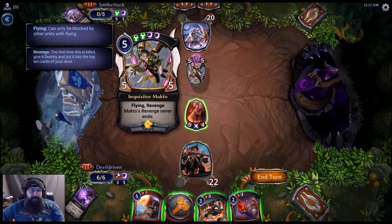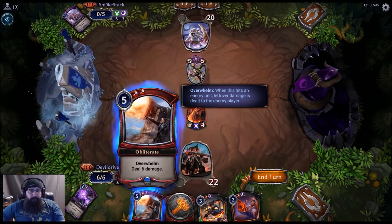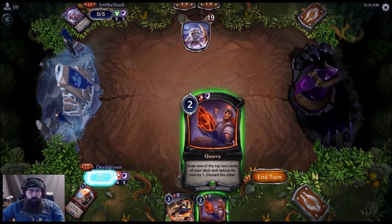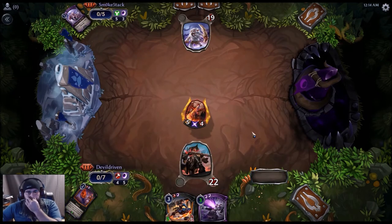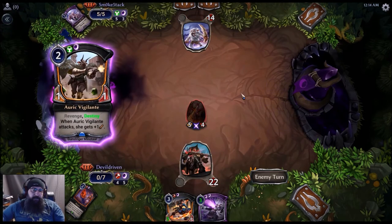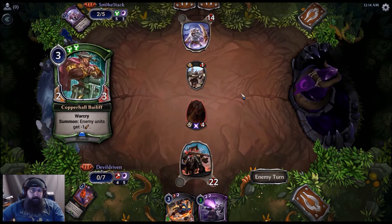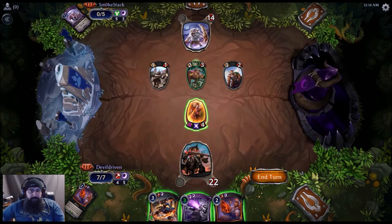That is a scary unit right there. So we got seven here — we can just kill it. We can play a fire sigil and then Corey we're going to play. It lets us pick two units. I think we're just going to pick the kill and attack again. It's three less mana, so we can play both these next turn. He's got two cards. There's that one strength still. I've got my eye on you. He filled up the board quick.